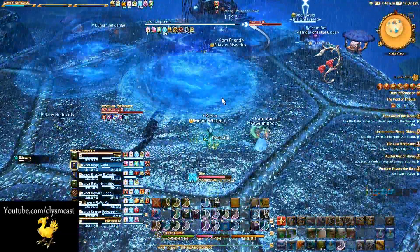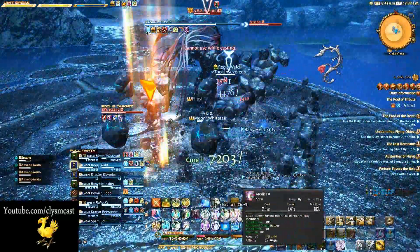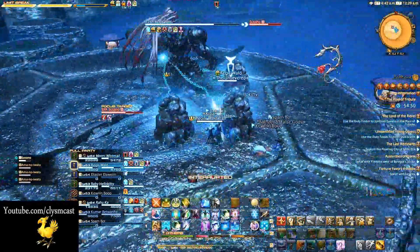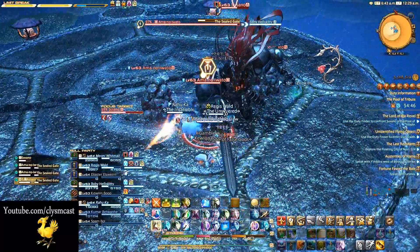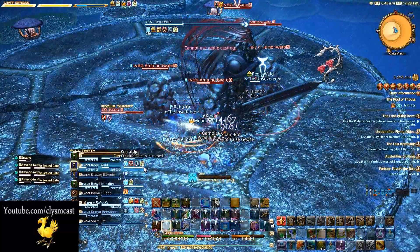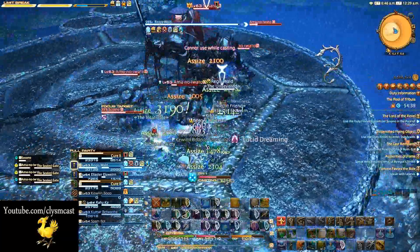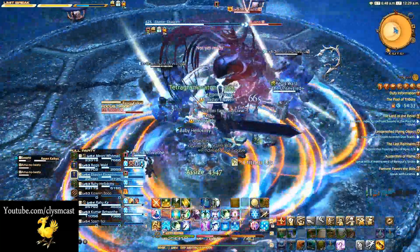The only addition in phase 3 is an ability that marks a player with an arrow. This player is made into a rock. Two other rocks will appear next to this player and Susano will shuffle these rocks around. You must remember what rock the player is inside and DPS that rock. If you're not paying careful attention, you will not free them, and if you kill the wrong rock, your raid will get a horrible amount of AoE damage and that player will die.